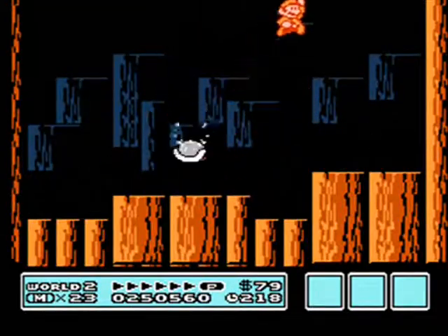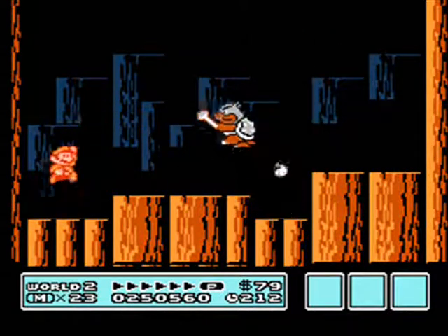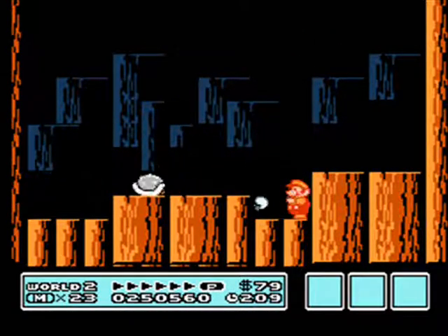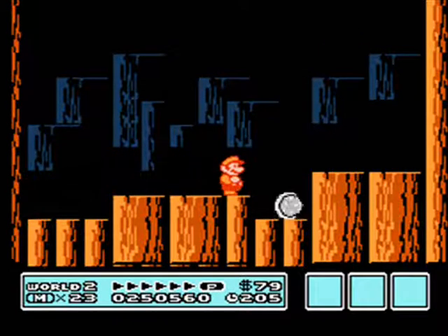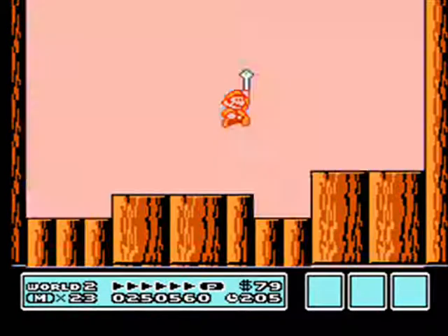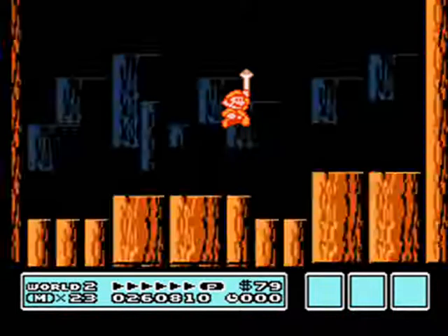Alright, this is Morton Koopa Junior — that's his name. Feel free to correct me on this if I'm getting it wrong, by the way. You can kill him with the Fire Flower without jumping on him at all, but it takes a lot of hits.